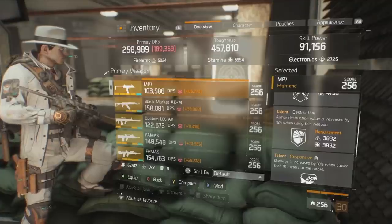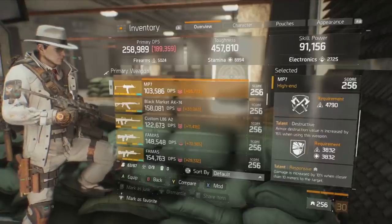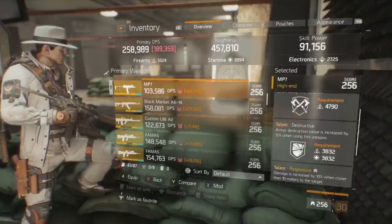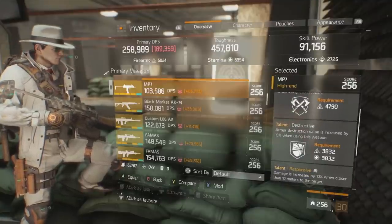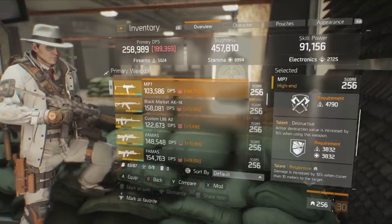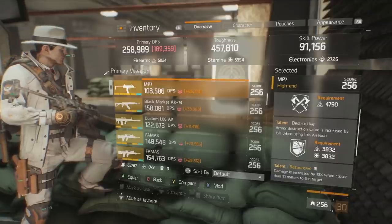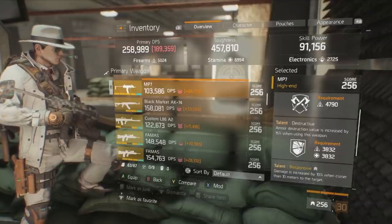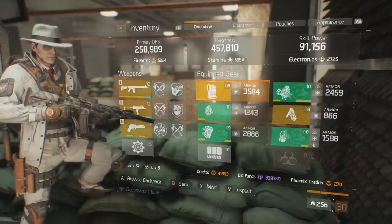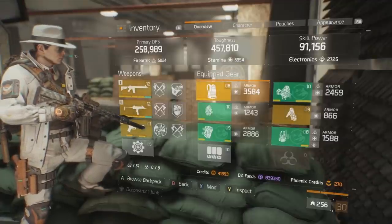My secondary is the MP7 with Brutal, Destructive, and Responsive. Again, I would prefer Unforgiving as the most critical weapon talent with this build since you'll reliably be proccing it very frequently. The MP7 can also do good damage, however you would need to switch your gloves to have SMG damage instead of assault rifle damage. The build is very versatile — it cross-performs in PvP and PvE and you can switch around for the weapon type of your choice.